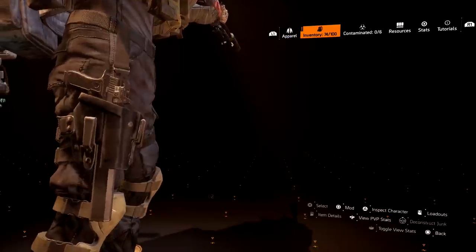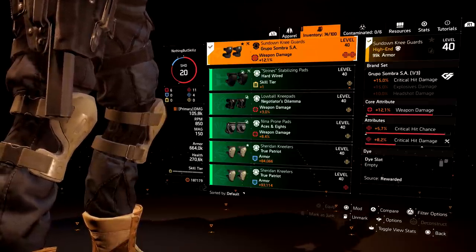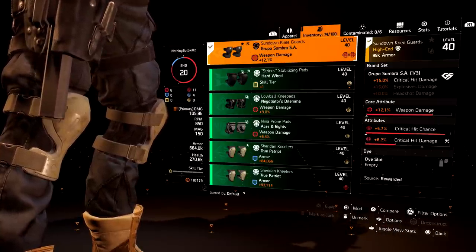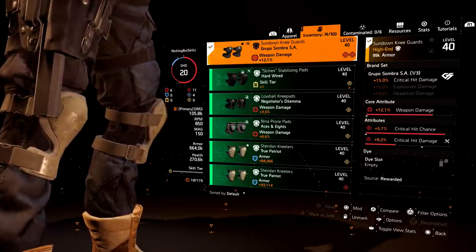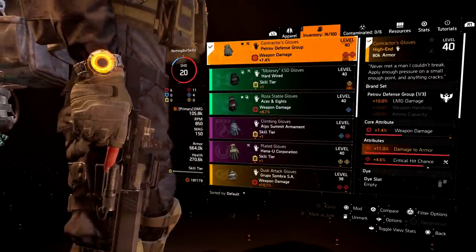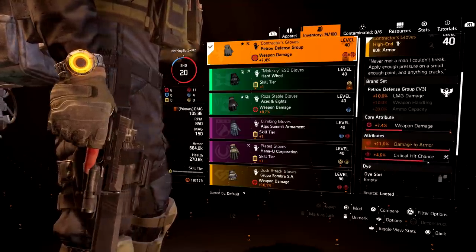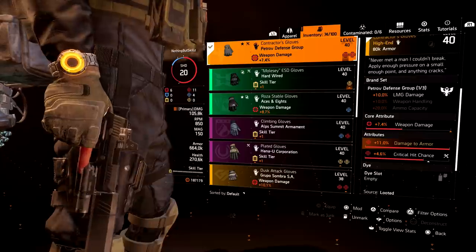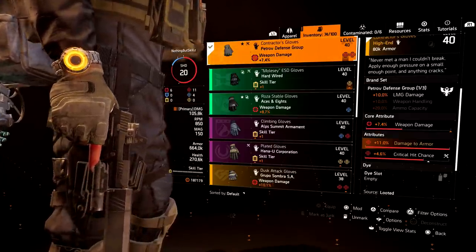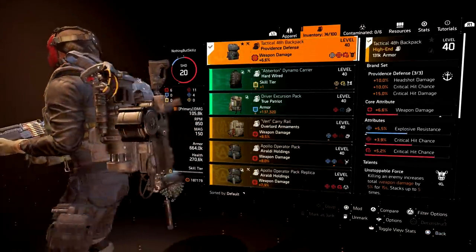This holster can be improved — better weapon damage rolls would increase the base damage on the LMG. For the knee pads we're running Grupo Sombra, which gives us 15% critical hit damage, 12.5% weapon damage as the core attribute, plus critical hit chance and critical hit damage attributes. For gloves, we're running the Petrov — the Contractor gloves. These give 11% damage to armor, which no other piece has. We did roll 4.6% critical hit chance on them — ideally a little more weapon damage would be better, but that 11% damage to armor makes a real difference.